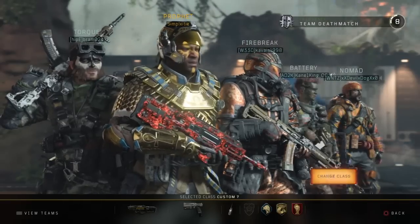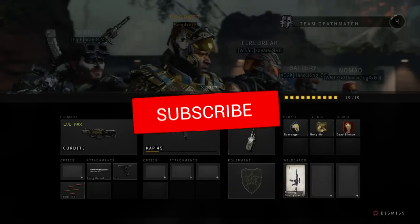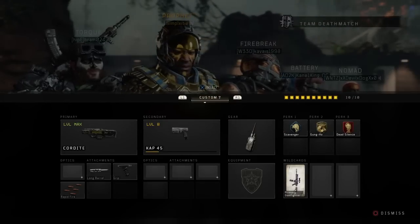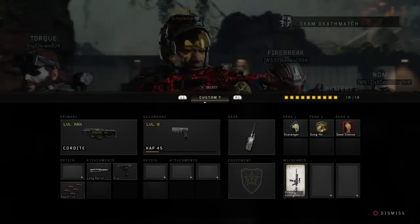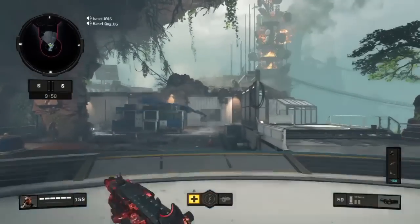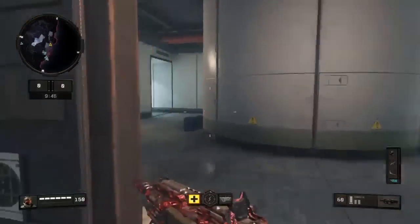Yo, what's going on guys, it's your boy Simp here. I hope you guys are all having a fantastic day. Today I've got two high kill gameplays for you guys in team deathmatch. I was using what I think is the new best SMG in Black Ops 4 — it is the Cordite. If you guys haven't used it after update 1.16 on Tuesday, it's a completely different weapon. It feels very good.